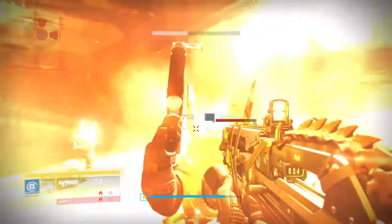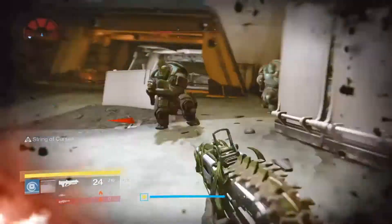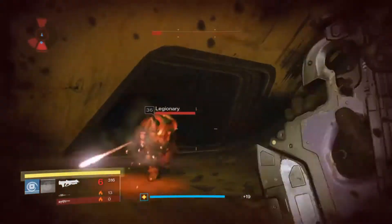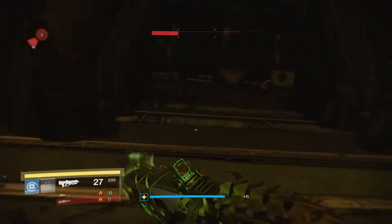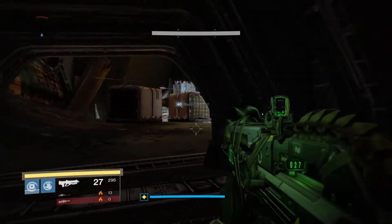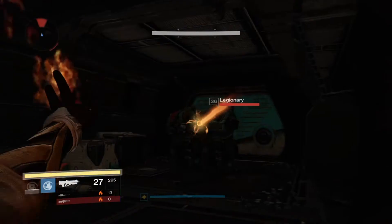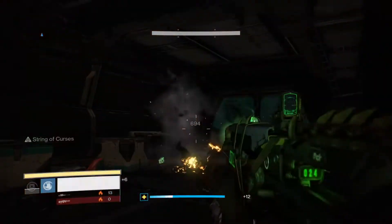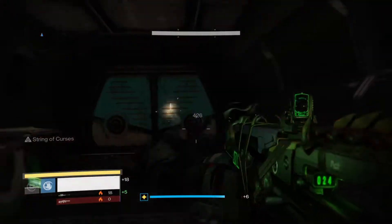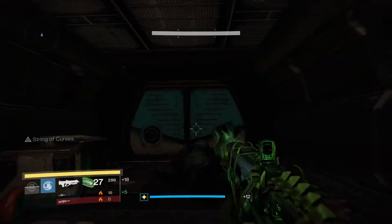If you can quickly kill off all of these guys out here besides the yellow Centurions — I'll let that guy deal with them — if you come back into this room here, once someone kills all the guys out front, the guys back here will start spawning and you can just sit here and spawn kill them the entire time until one of the teams wins.